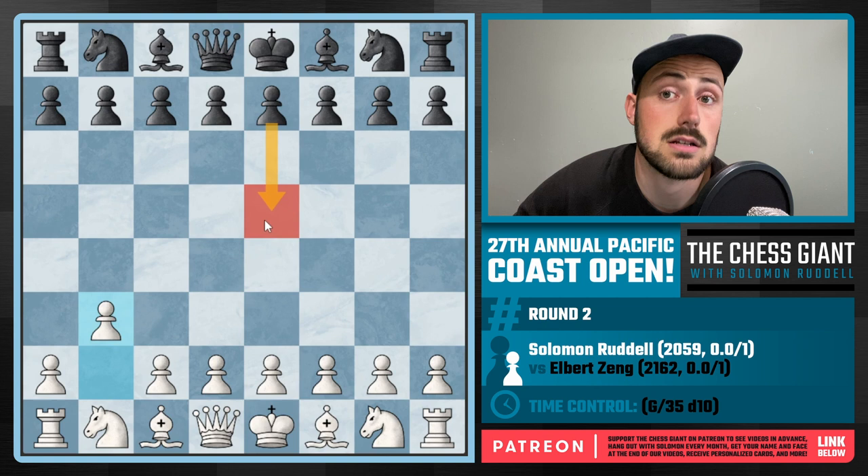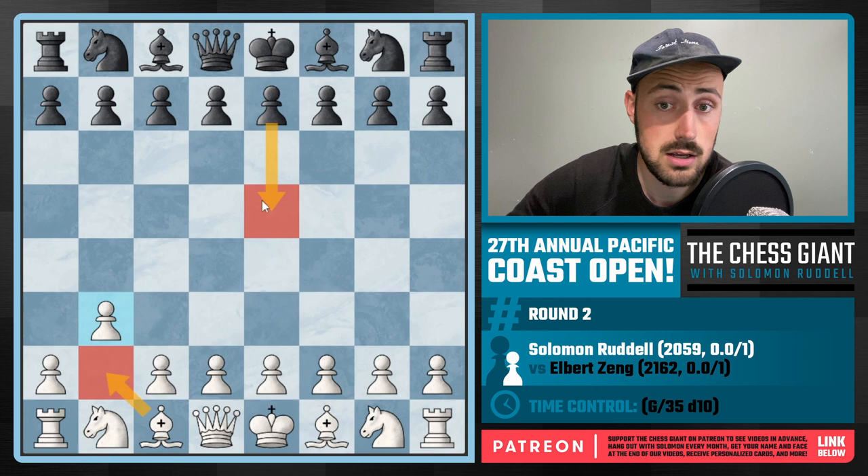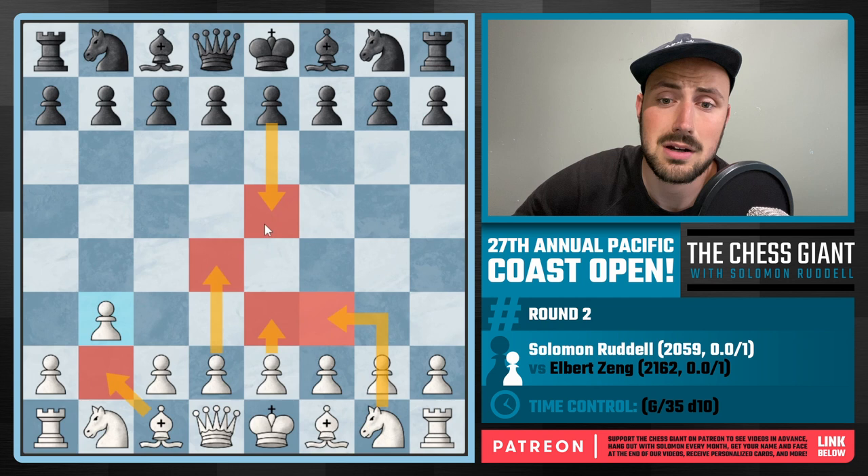I know this is technically Larsen's Opening. But I really enjoy the Owen's Defense as both Black and White. If Black plays E5, I have Bishop B2, and I'll continue with moves like E3, Knight F3, D4, putting a ton of pressure on that centralized pawn, and we're going to have ourselves a solid game.